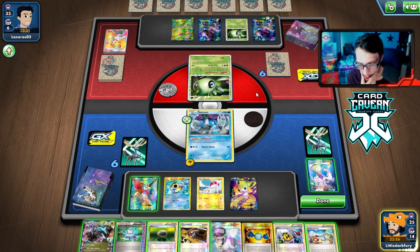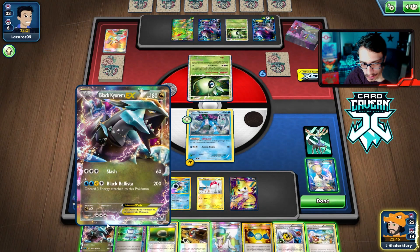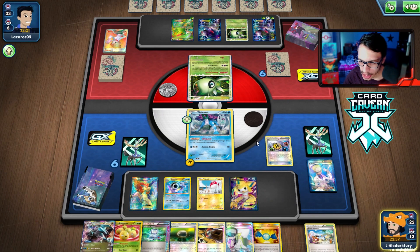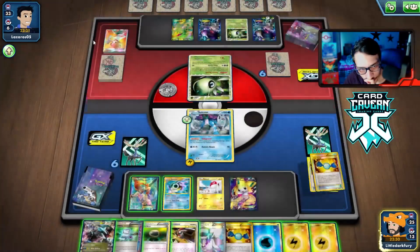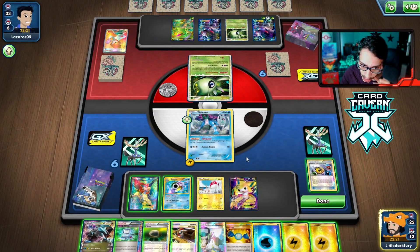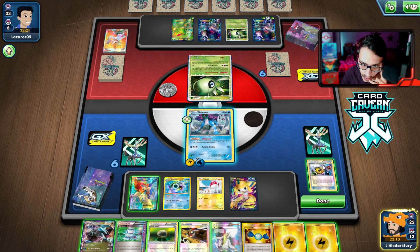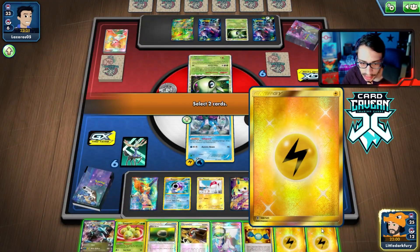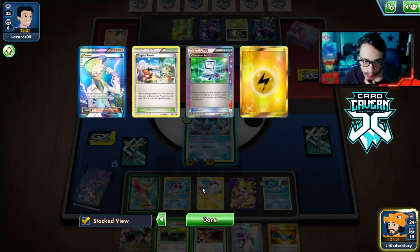We use Energy Retrieval but get no energy off of it — really unfortunate. The problem is they're going to Red Signal our Blastoise. We need to get another Squirtle down but they can use G Booster which goes straight through Safeguard, so Sweetscent doesn't help. We want to bench Black Kyurem but also need another Squirtle in play. Red Signal is just stupid in this format — it's actually ridiculous.